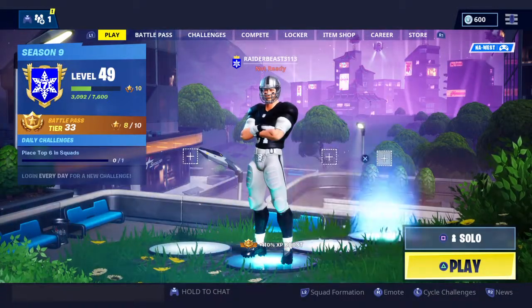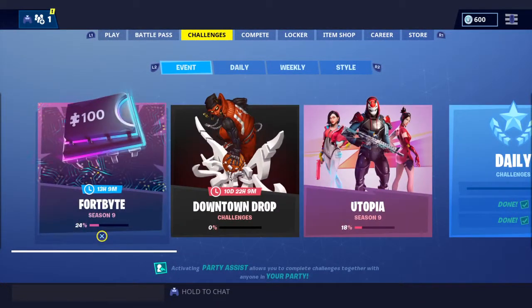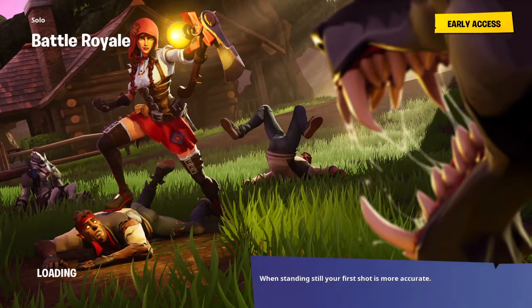We're going to go in solo and show you the location of Fort Byte number 16, which just came out today. It's found in a desert house with too many chairs — that's in the little area known as Little TJ, or the desert houses, or the desert town. I'll point it out on the map and show you which house it is. There's normally a lot of people landing there, so hopefully I can get in and get the Fort Byte.